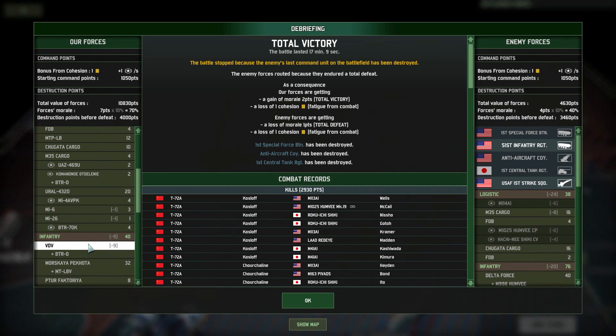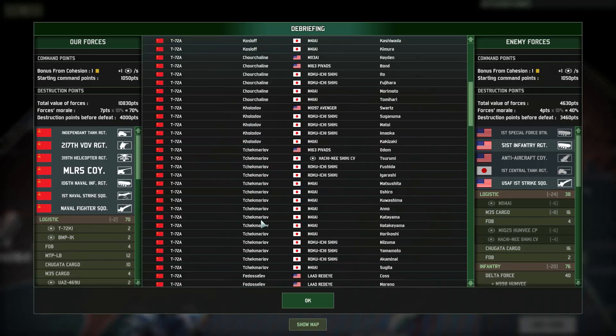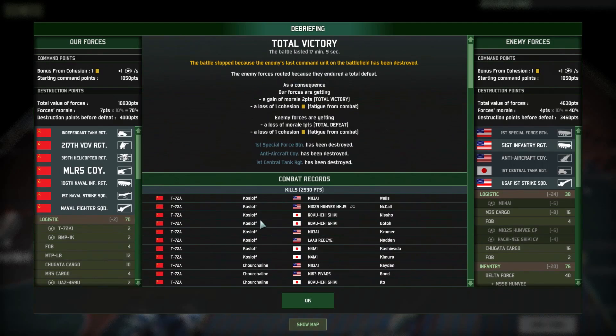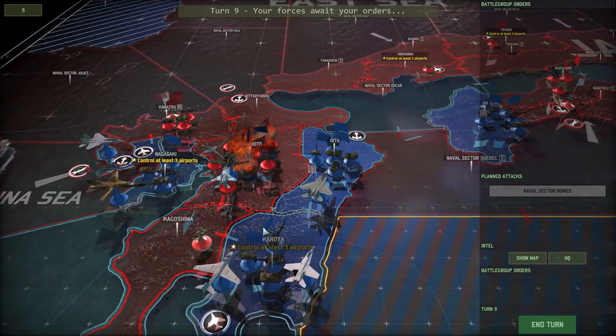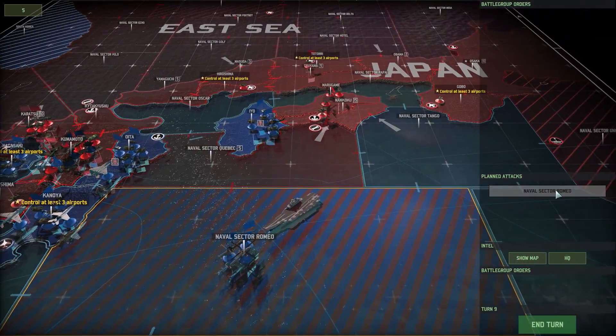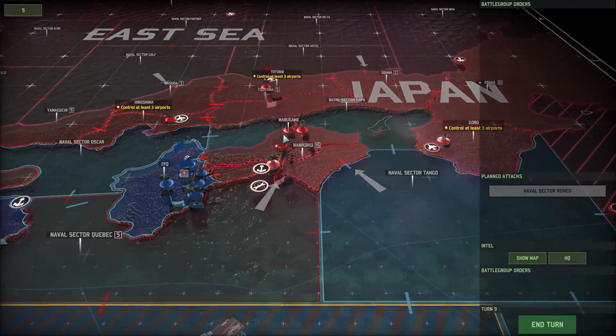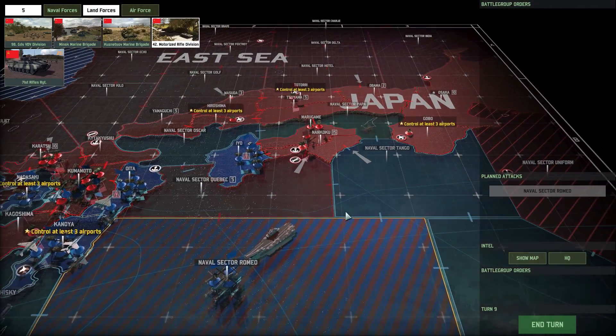So we did take some losses there — just a few tanks and, unfortunately, a 141. It's a total victory. An elimination of the anti-aircraft company, the 1st Central Tank Regiment, and Special Forces are gone, just leaving the Strike Squadron which we pretty much took down a lot of. The enemy flees somewhere we don't really mind. Naval Sector Romeo doesn't look like they're going to bro down from there. We can always add some more reinforcements to Nankoku with our naval reinforcement call-out. Let's go ahead and end the turn.